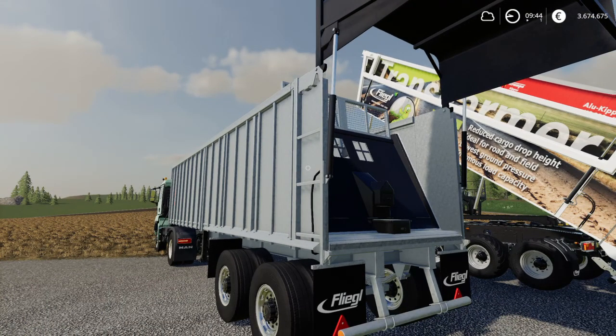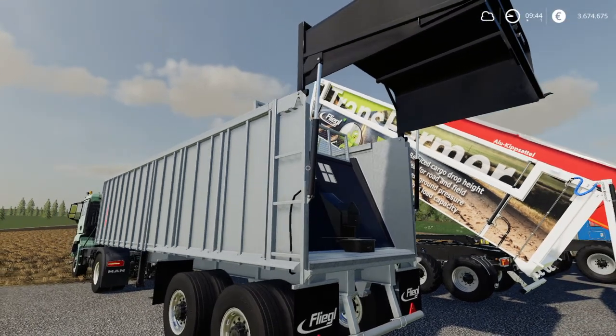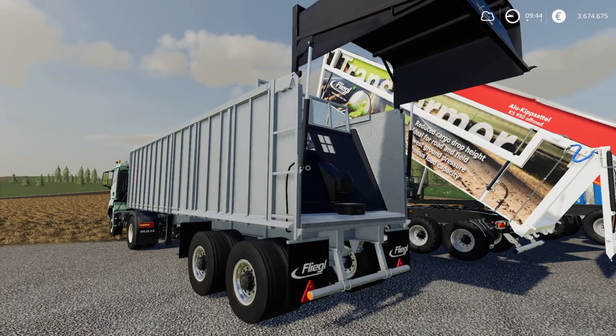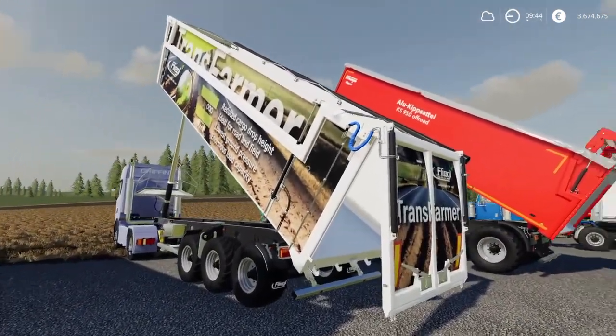This is the only semi-trailer that does not have a cover; all other semi-trailers will have a cover. The advantage of this trailer is that it does not have a tip function, so if you're unloading in very narrow buildings or buildings with a rooftop above, this is the best option compared to a standard tipper.